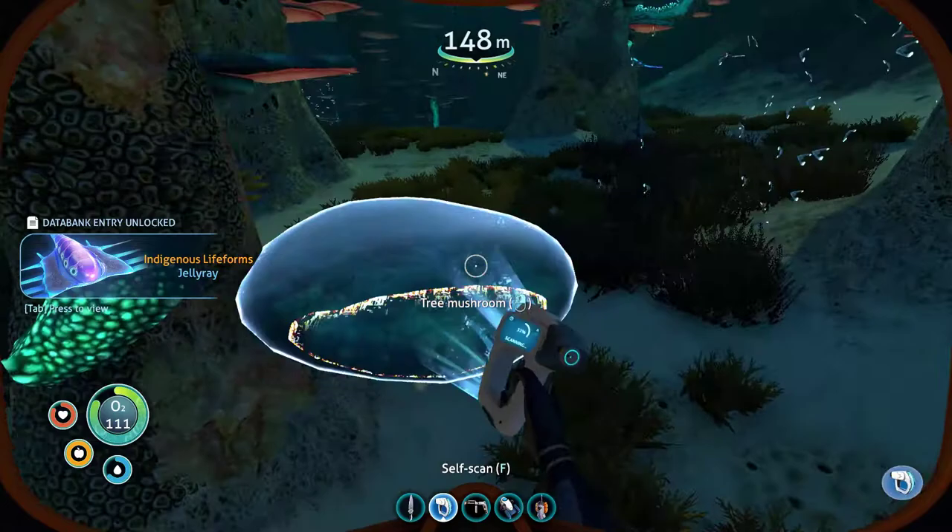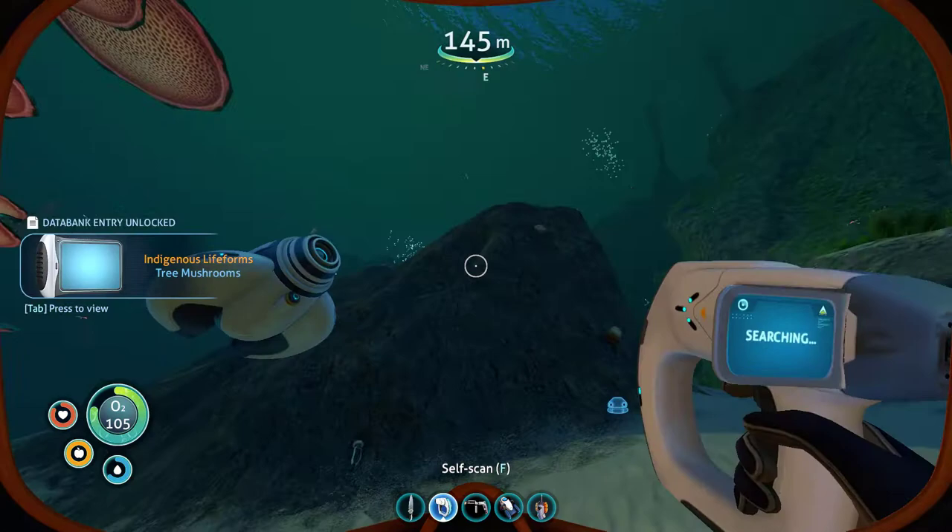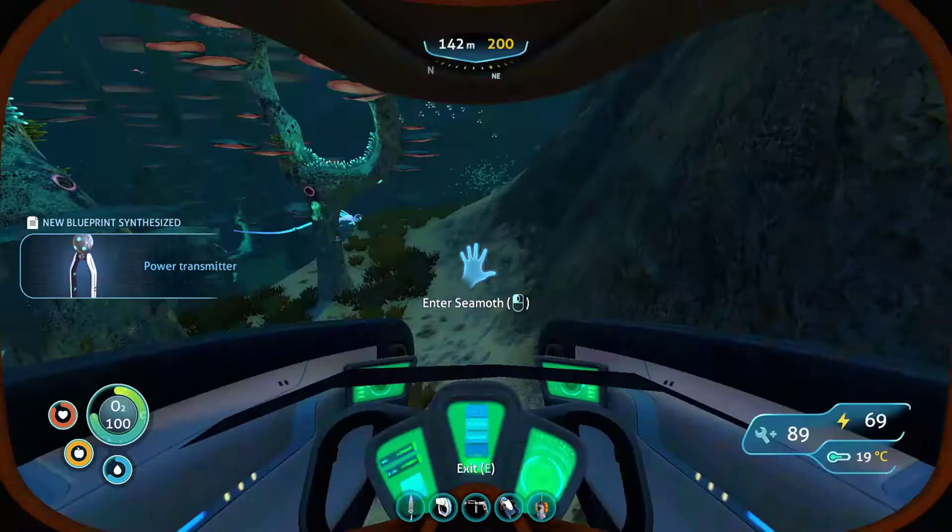Tree mushroom. I can hear screeching and I don't like it. Doesn't sound like violent screeching but... Power transmitter fragment - unlocked. Why do I feel like I should have been to this area already? Is it because when I went to the island I just went straight on the surface?